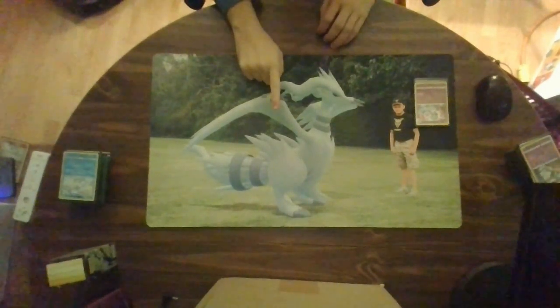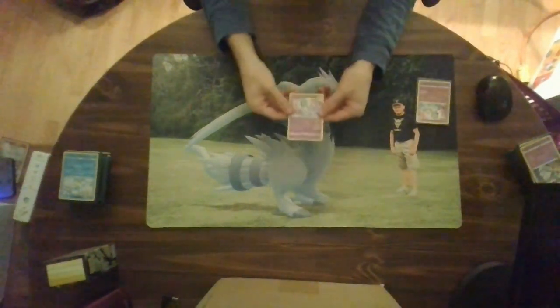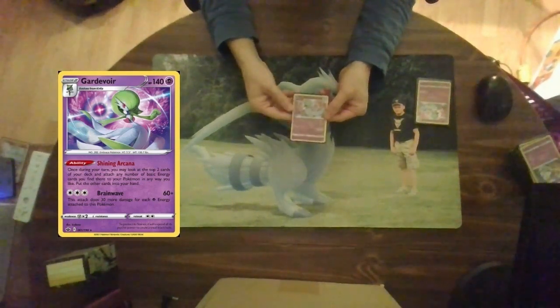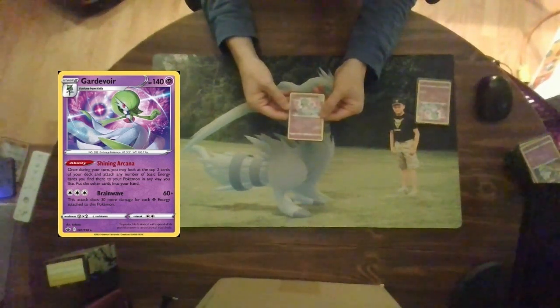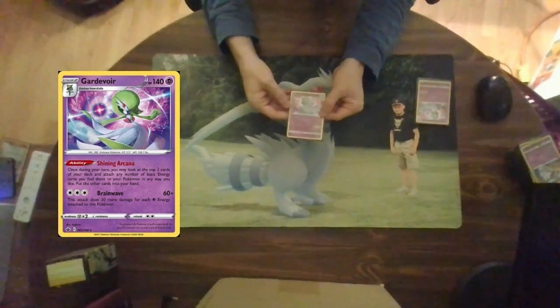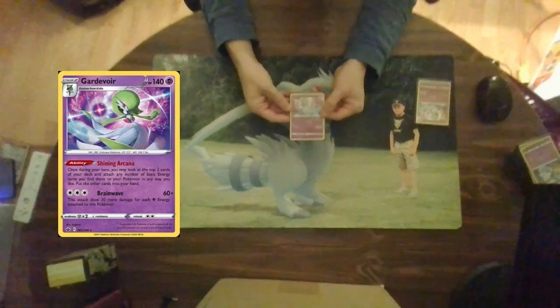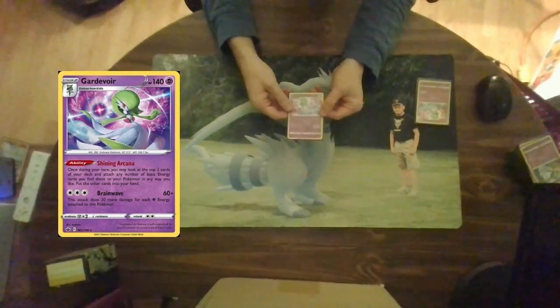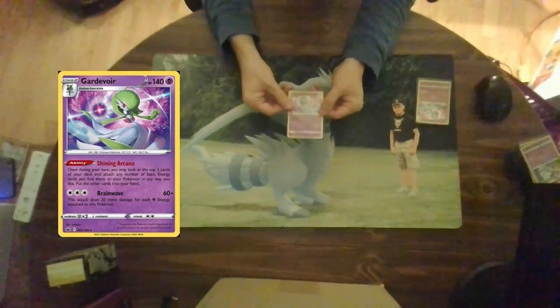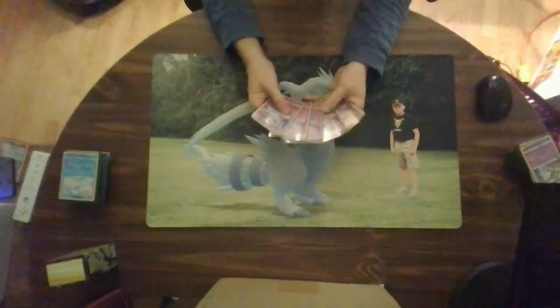We've covered one mascot Pokemon of this cube; now we're going to hit upon the second one: Gardevoir, which is the main engine behind this cube. 140 hit points as a stage two. Gardevoir has an ability, Shining Arcana: once per turn, you may look at the top two cards of your deck and attach as many basic energy cards you find there to your Pokemon any way you like, then put the other cards into your hand. Its attack, Brainwave for three colorless, does 60 plus 30 more damage for each psychic energy attached to this Pokemon. I run five in this cube.